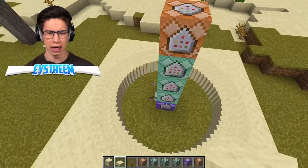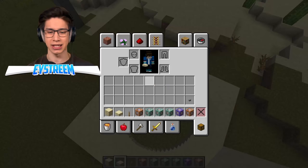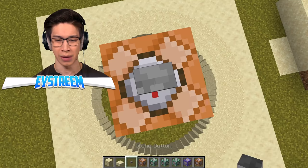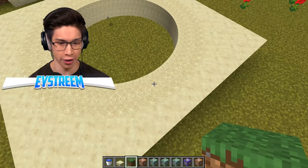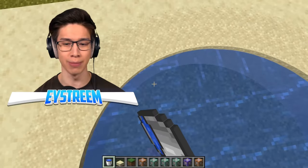They stopped the lever and broke the armor stand, then placed a button on top and activated it. Bang — oh my God, that is a circle! That is real! This is insane. Then we can actually fill it with water — this is a real thing we can do right now. Oh my God, I can't believe this is actually real. That is a legit circular swimming pool. I am gobsmacked right now.